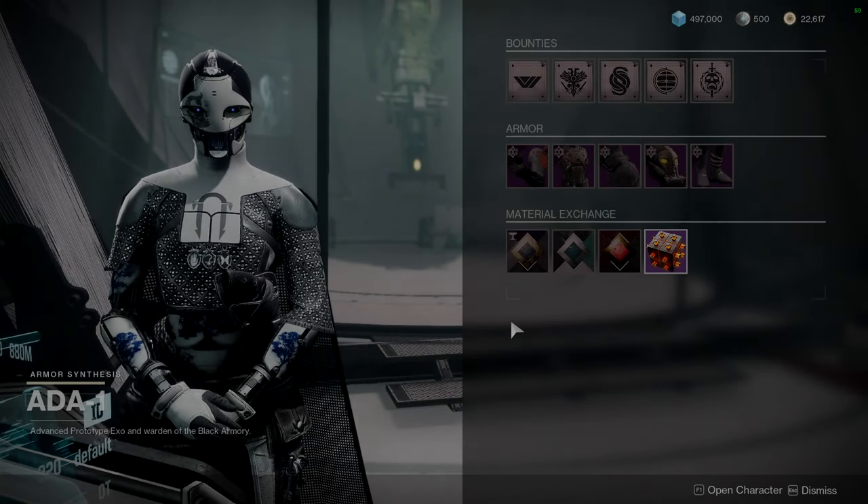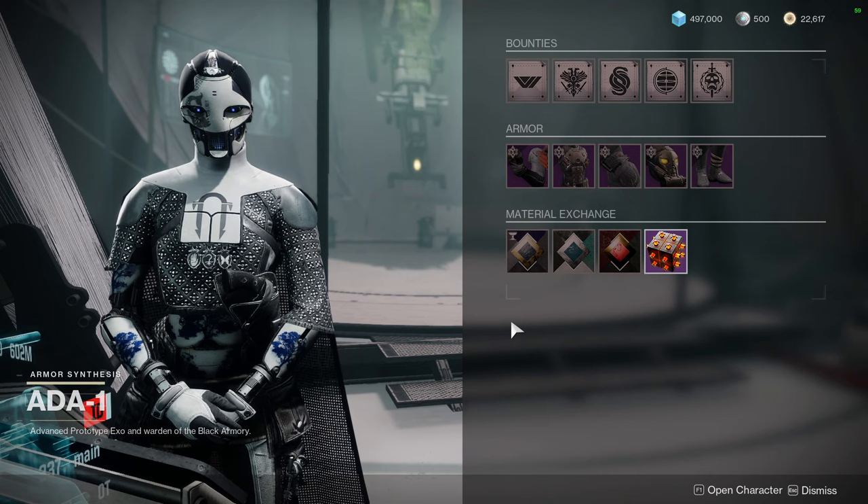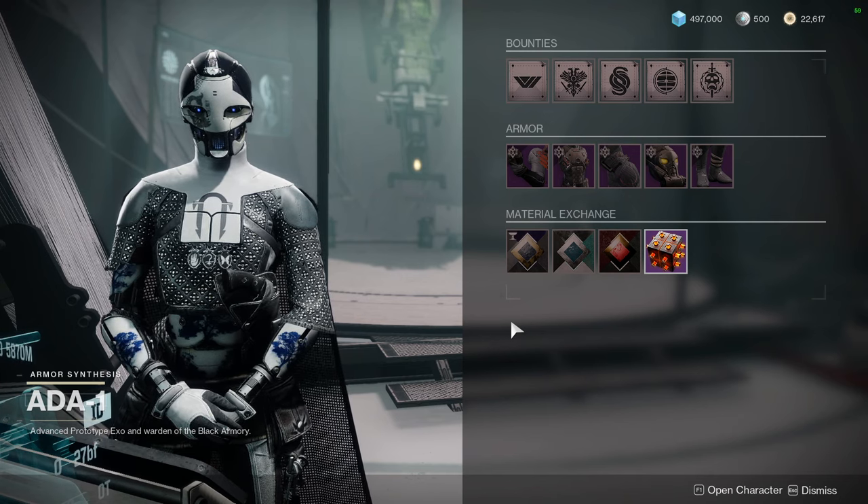For today we're going to be looking at the end of the week for all of the vendors. If you guys don't know, we usually look at this at the end of the week, usually Sunday, but I'm starting to do these a little later than I would like. We're going to be looking at 801, Banshee, and Eververse in that order, so that way you guys are aware of what's leaving.